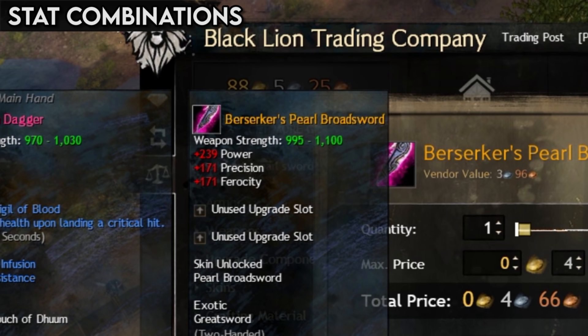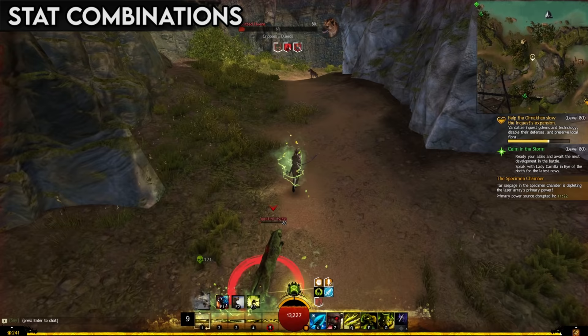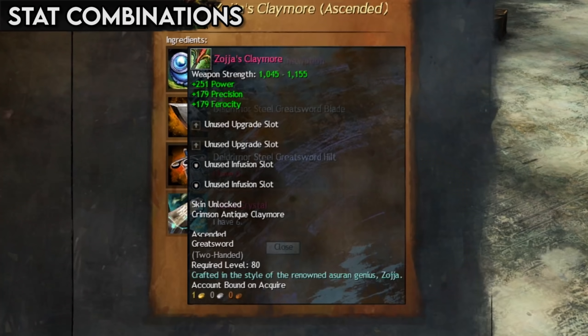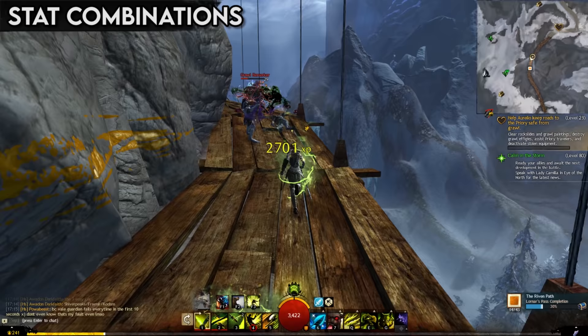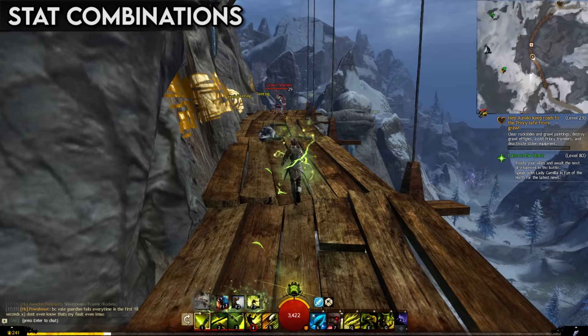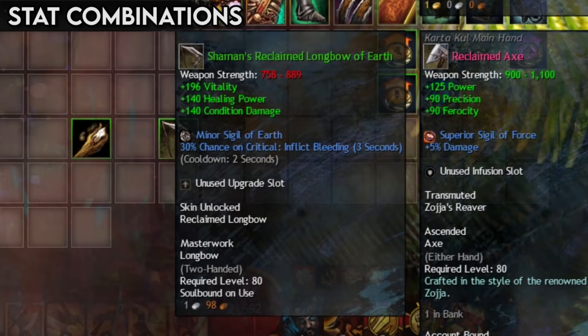An example of a weapon with berserker attributes would be a berserker's pearl sword. However, a lot of items are not streamlined this way — in fact, a lot of higher-end gear or special items never follow this naming rule. Because of this, relying on item names to determine what attributes they have is a great way to get bamboozled. Fortunately, you can just learn what all the attributes do by watching this video, and you'll know exactly what an item can do for you.